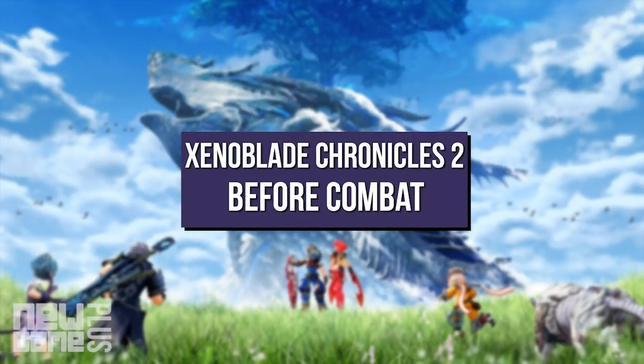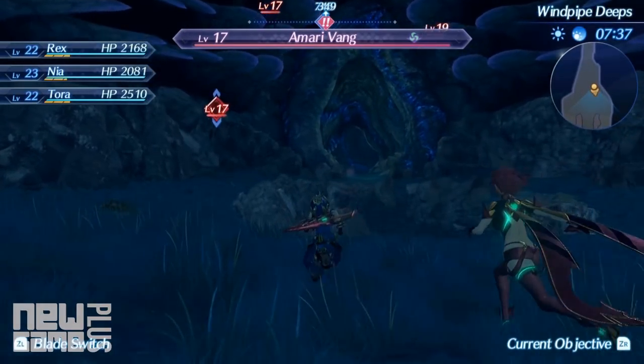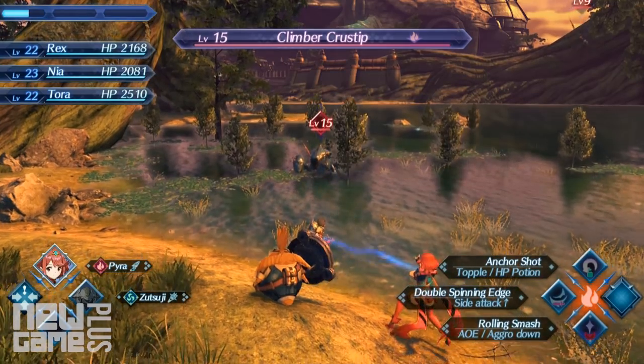First things first, checking the interface before diving headfirst into combat is a good approach. Investigating the enemy information before attacking by pressing R will allow you to target enemies, check their title, level, and by checking to the right of their name, note their elemental weaknesses based on which icon appears. For example, if there's a fire icon, let Pyra off the leash for some serious damage output.